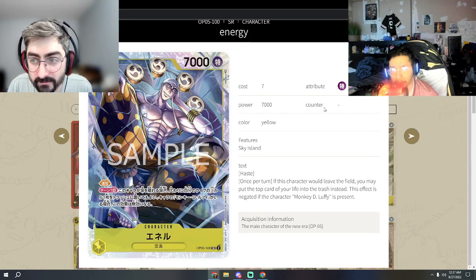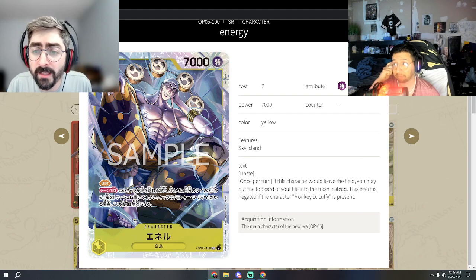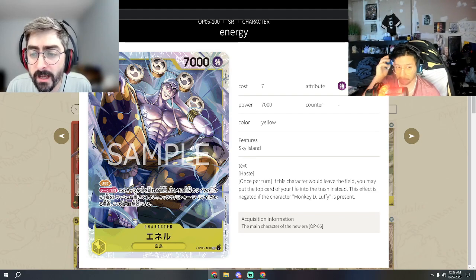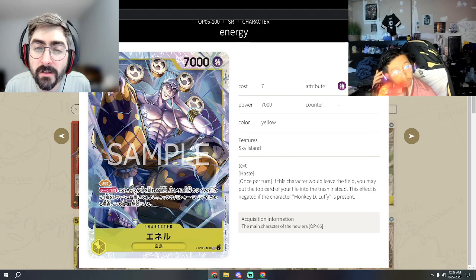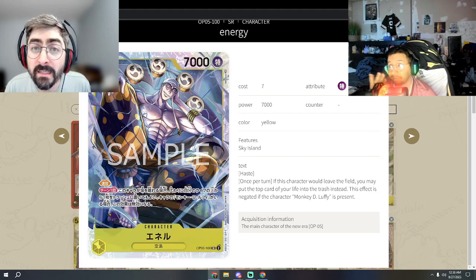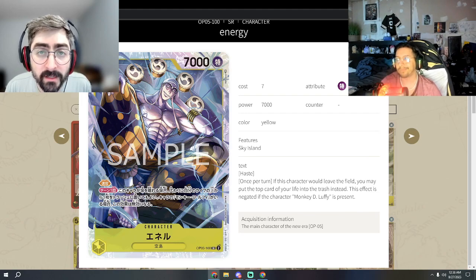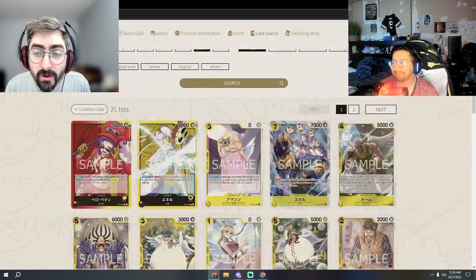There aren't too many meta Luffys, so I'm not sure how relevant that restriction will be — other than Gear Fourth Rush Rosa Luffy and maybe Rush Luffy. It's a pretty cool thematic tag. This is a good card: a 7k attacker going straight for leaders at a good power level. Having Haste means you can throw it around really easily. It's seven cost so you're doing this when it matters, and you might always activate that effect to keep him alive or let him go, since he can come back stronger.